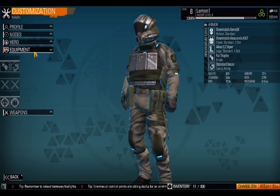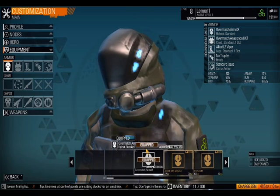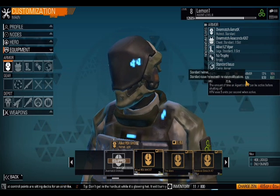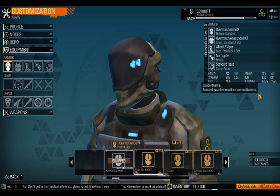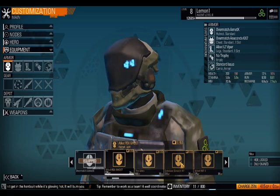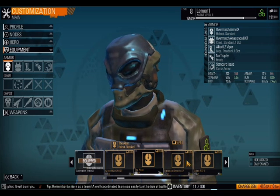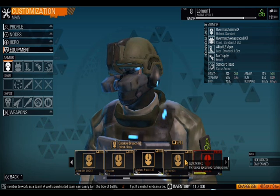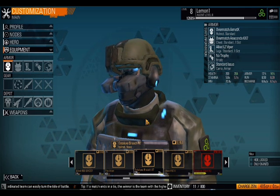You can also change your appearance, which does have an effect on your character. As you can see, this one has reduced health but increased stamina, increased run, and increased recharge. There's the alien right here — the breach. That one isn't too popular, but some people use it. If you've played Blacklight Tango Down, this was the default for the Order team.